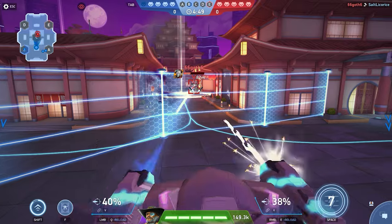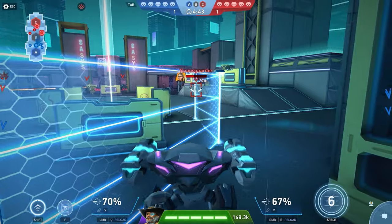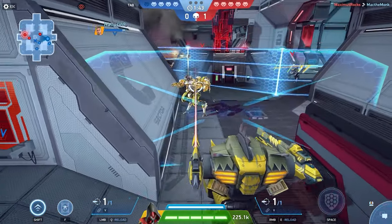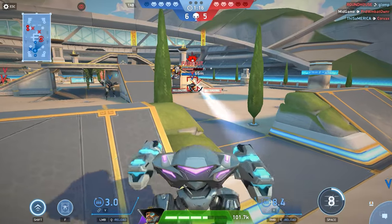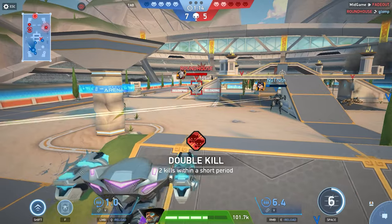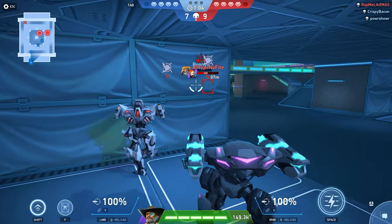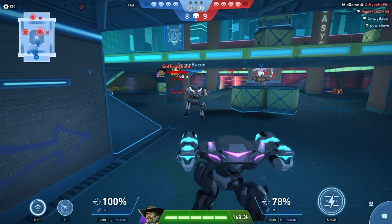Mech Arena is a unique project where the dynamics of battle depend on the player and their fighting style. You can spend half the game standing on one edge of the map, or you can always fight head-on with enemies for control points. It may be difficult for beginners to understand all this, so we have prepared an excellent set for them, which will not only help them get used to the game, but will literally help them start dominating and find out which gameplay they enjoy more.